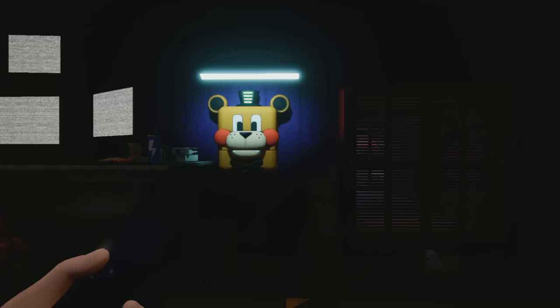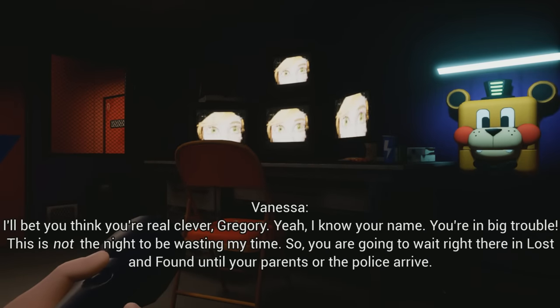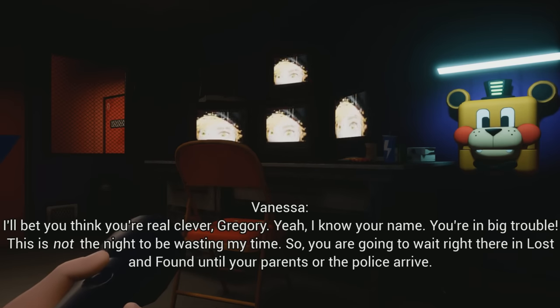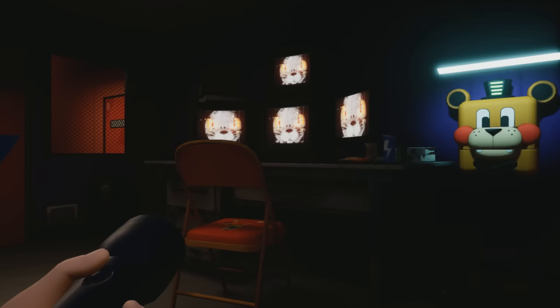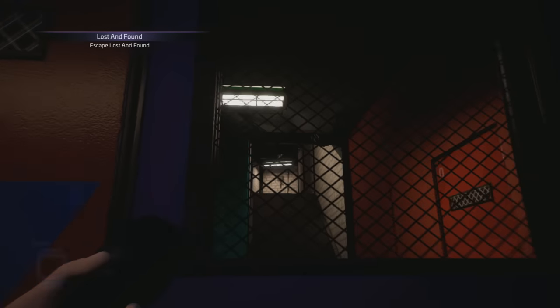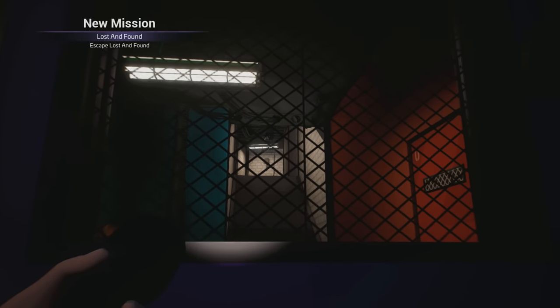As you can see, we are officially trapped in Lost and Found currently, and Vanny is headed down toward us. Let's see if we can actually defend ourselves against her during this part. I'm going to be using a few cheats, so I do have the laser gun available. I'm also going to be phasing through the wall later just to see where she comes out of.